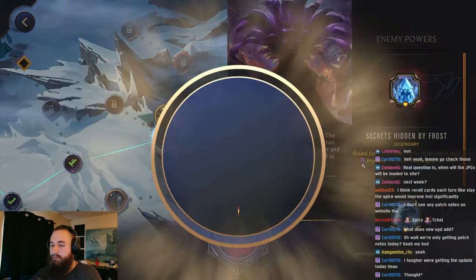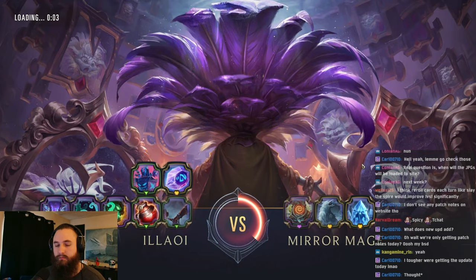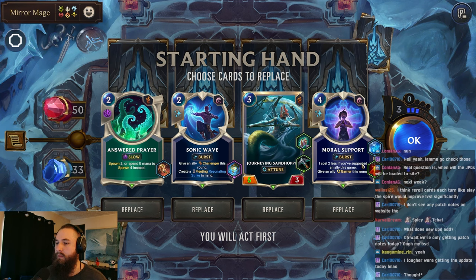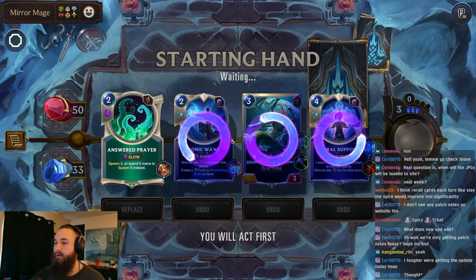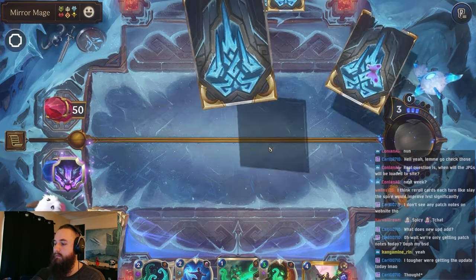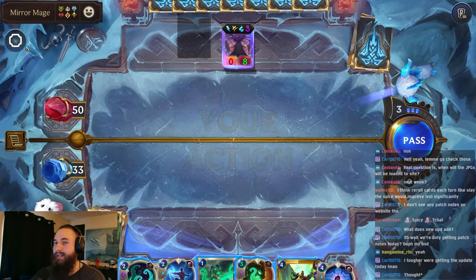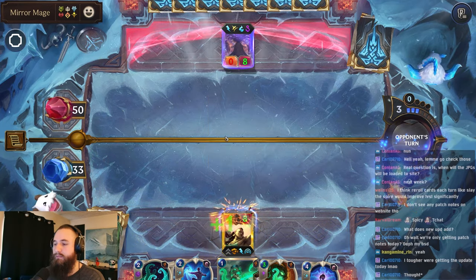All right, Mirror Mage. We're going to reroll most things. We want to be able to get our Allawi in Opening Hand. We're getting pretty good luck with getting the Attack Token most of the time, and the fact that we're drawing Allawi consistently, and the fact that we got Perfected Mana Flow. Not too bad.